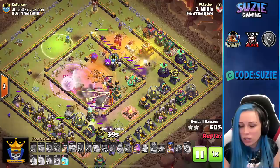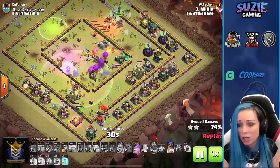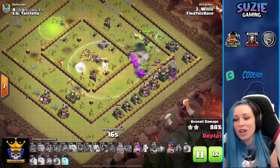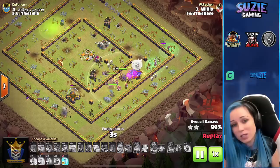Royal Champion clearing defenses on the bottom side. Still a bunch of super bowlers — still have queen and Warden alive, and importantly healers are still up. Willis smashes this base! He still has queen, Royal Champion with ability, and one freeze spell left. Very nice job from Willis — exactly what Find This Base needed. They need to hit one more triple and hope for defenses. We'll find out in a few minutes.